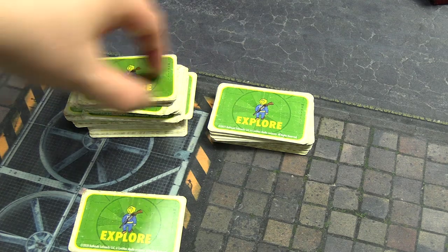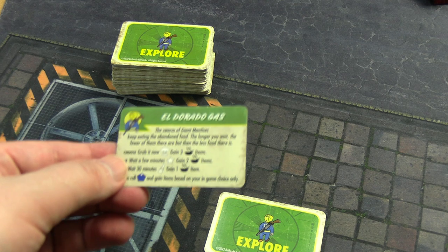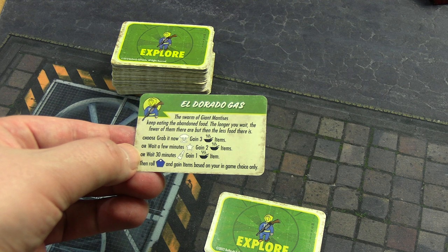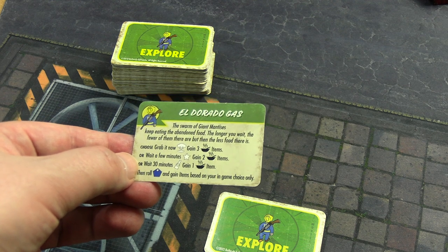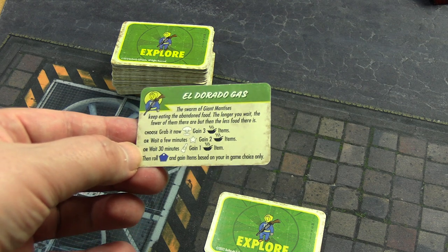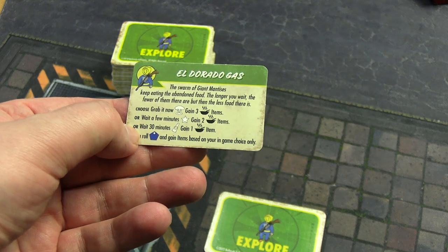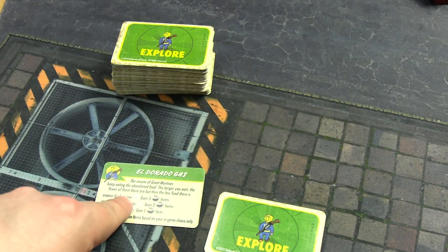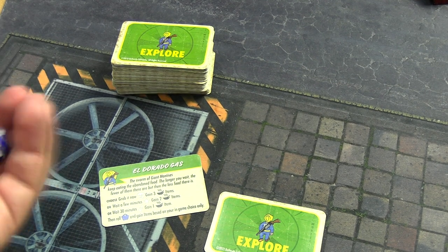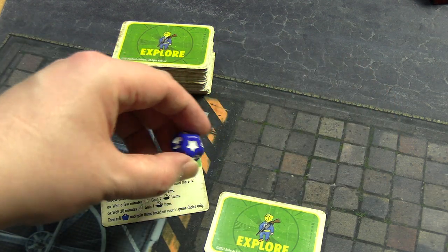We'll just take from the top. The first card: Eldorado Gas Station - it is filled with giant mantises. You can choose to grab the food and gain three food items, wait a few minutes to gain two, or wait 30 minutes to gain one and then roll a blue die. The most common result is the bottle cap - there's no negative so I'm just going to aim for the fences. We're not going to bring any food into the barrel though, we'll just cover that as New Hope stocking up in case they can't get supplies anywhere else.